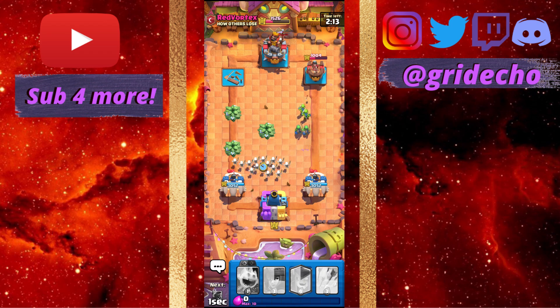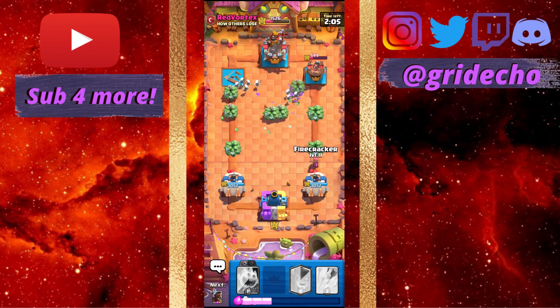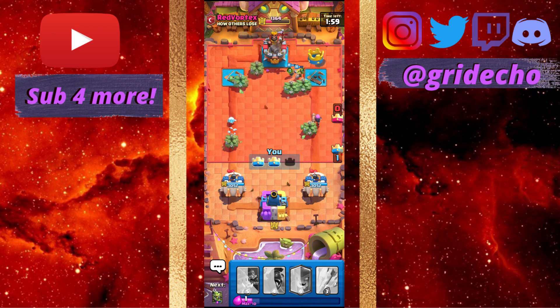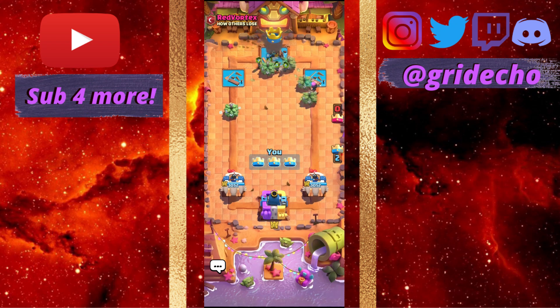I'm just gonna drop Skeleton Army because you spread the risk and you get more push towards the attack. So apparently he has given up, which is a good sign. As you guys can see, all of the push is directed towards the King Tower. Easy win right here.